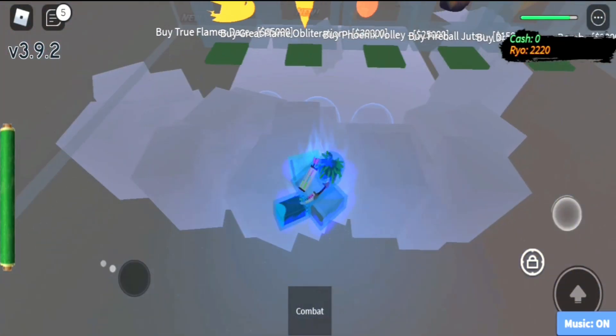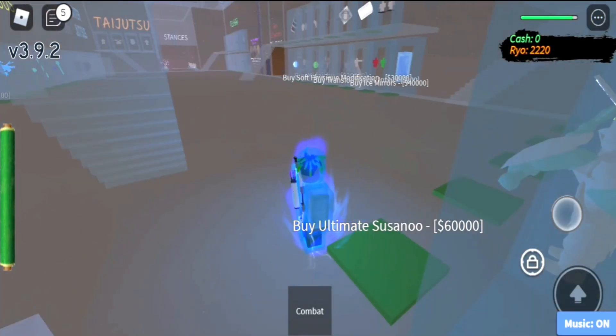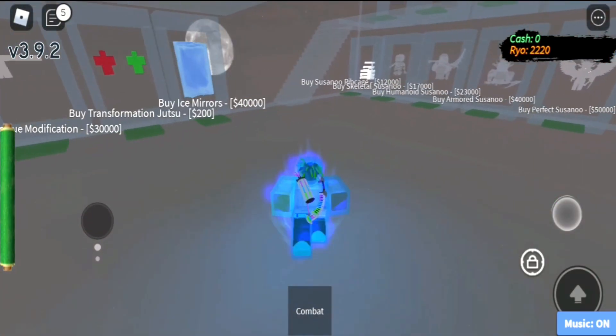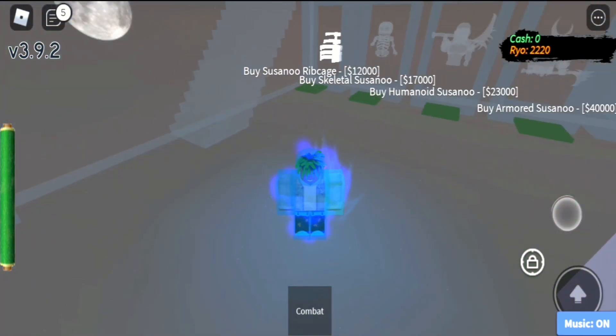The things you're going to need in order to defeat Jigen: first, buy the True Flame. After that, buy the Great Tornado, and then get yourself the Susano Rib Cage. I don't have the money right now, but go ahead and get them. After that we're moving to the next part — me having all the jutsus and getting into the action. I'll cut straight to when I have everything.